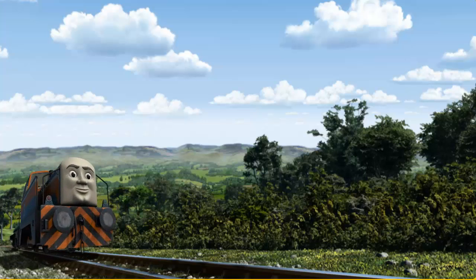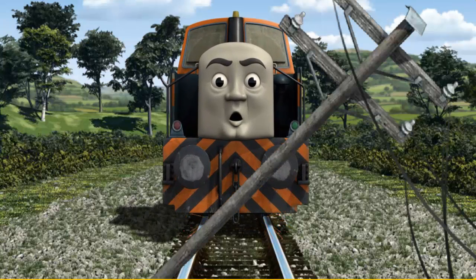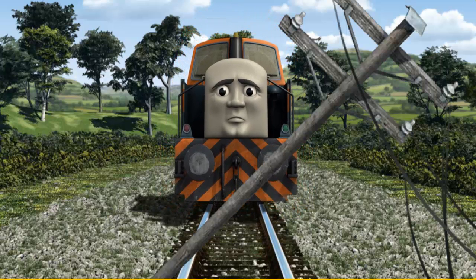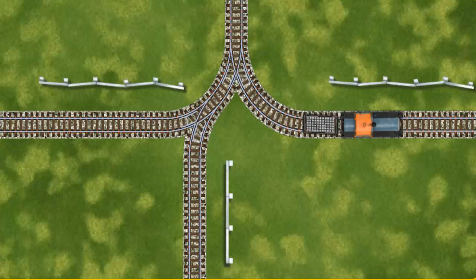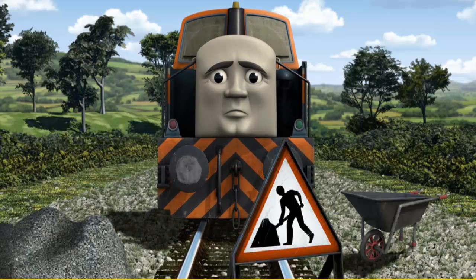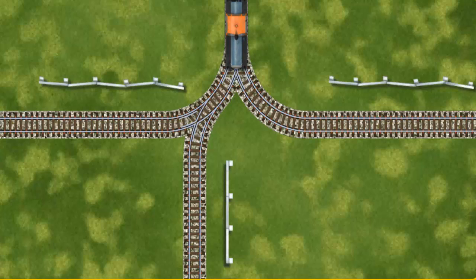Den went through the countryside. Suddenly, Den had to stop. He would have to go another way. Find the track that goes nearest to the shortest fence. Den was on the wrong track. He would have to go another way. Show Den the track that goes nearest to the shortest fence.